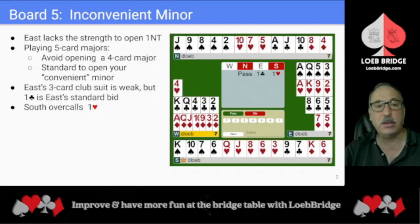We'll begin with a look at Board 5, where East lacks the strength to open a strong no trump. Playing five-card majors, you don't want to open a four-card major, so it's standard to open your convenient minor. Here, East has three clubs and two diamonds, so East's convenient minor is their three-card club suit. It's not so convenient when the three-card club suit is so weak, but a one-club opening bid with East's hand is standard.